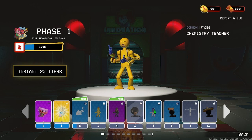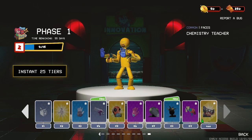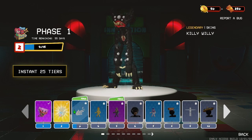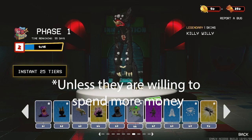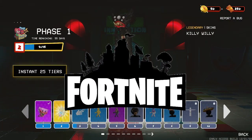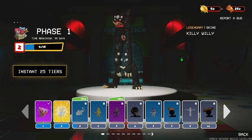This battle pass is amazing, but here's one thing I wish they could have added. If you scroll through the whole battle pass all the way to tier 100, there isn't a single play coin tier — like maybe 100 play coins on this tier. It's kind of like the concept of Fortnite, where in the battle pass you get 100 V-Bucks here, 100 V-Bucks there. They should have added play coins to this battle pass like that.